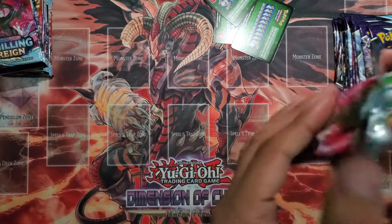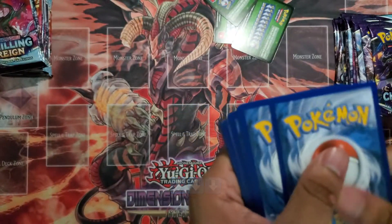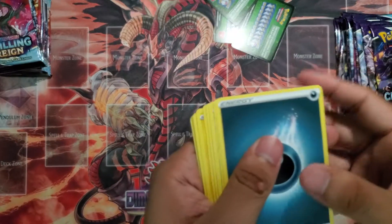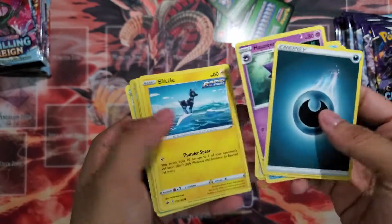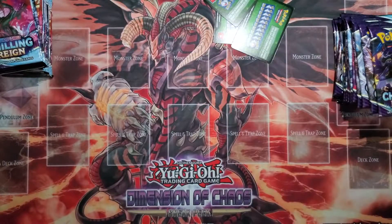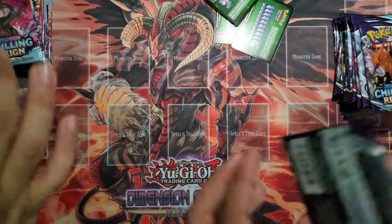But yeah guys, what cards are you looking forward to in this set? Let me know in the comment section. We got some Melony — fantastic card for the set. Ampharos and a Wailord. Yeah, this set has been super scuffed with the pull rates on all the good stuff.